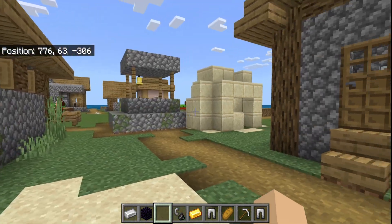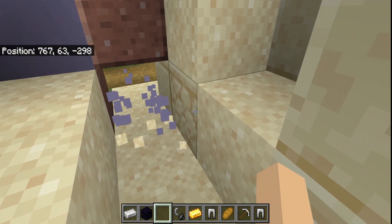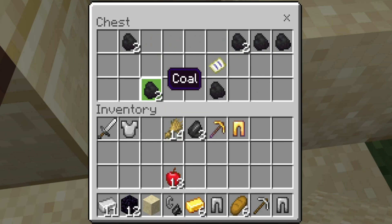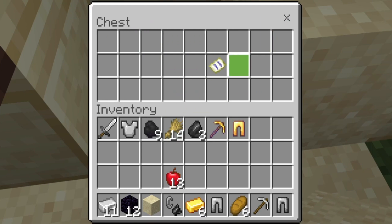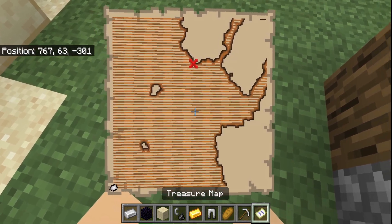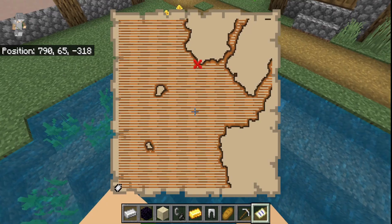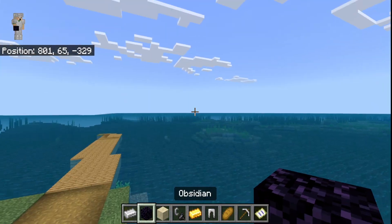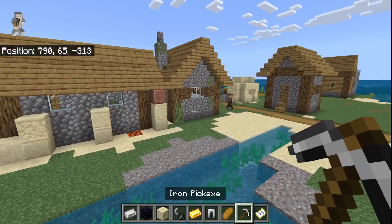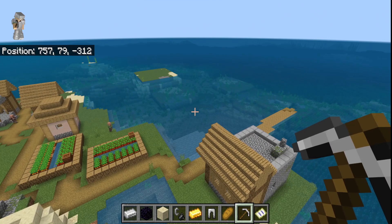There's even more good things about this village. Let me break a couple of these blocks and open this chest. There's a whole bunch of wheat, food, coal — and looks like I have a treasure map. Where does this treasure lead? It leads all the way down here, which is nowhere near this island. You'd have to keep going that way, but you guys can go explore that on your own.